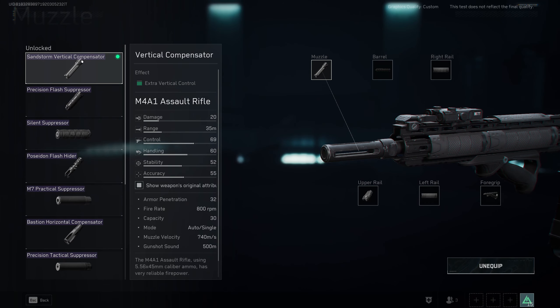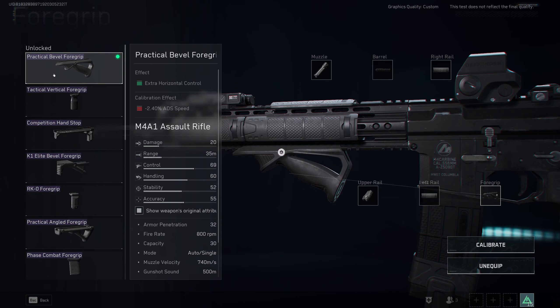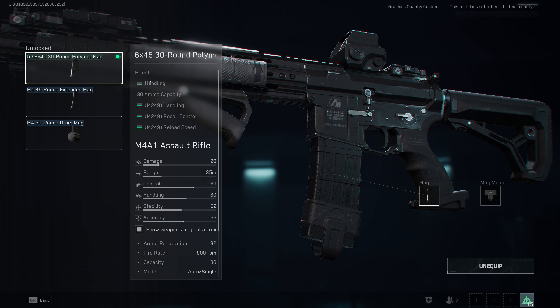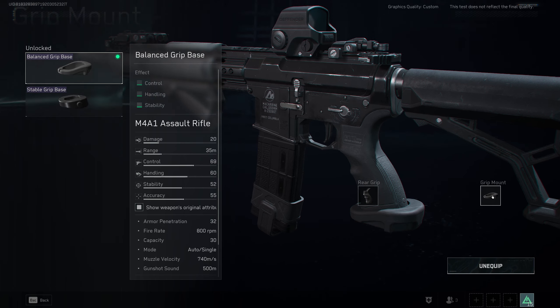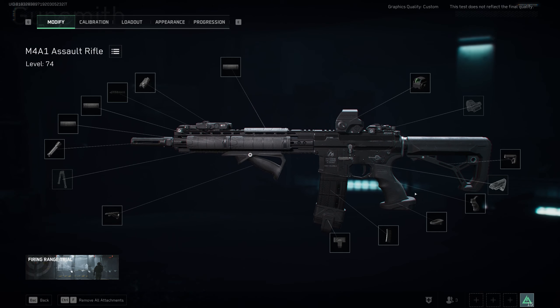For the muzzle I went with the sandstorm vertical compensator for extra vertical recoil control, and on the foregrip I went with the practical bevel foregrip for extra horizontal recoil control. Vertical recoil is the up-and-down movement, reduced by the muzzle; left-and-right movement is reduced by the foregrip — a pretty good combination I use a lot. For the magazine I'm using the polymer mag for better handling and faster reload, plus a honey badger which also increases reload speed. For the grip, it opens an extra grip mount slot, and together they give more control, handling, and stability.